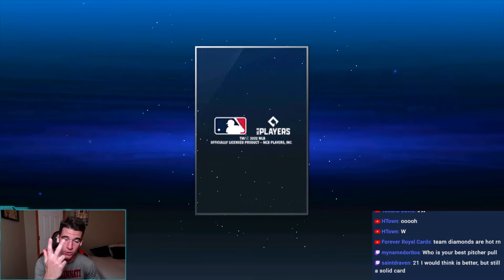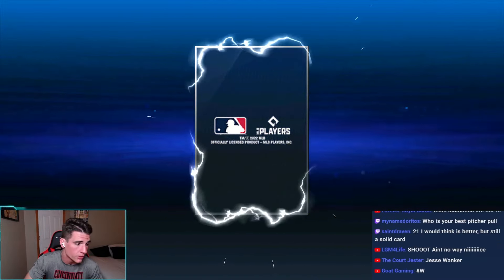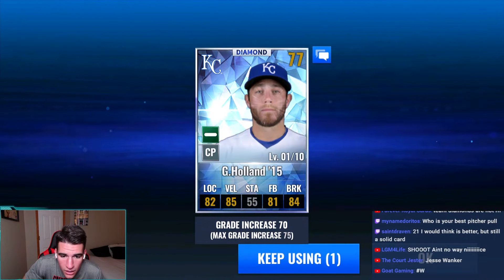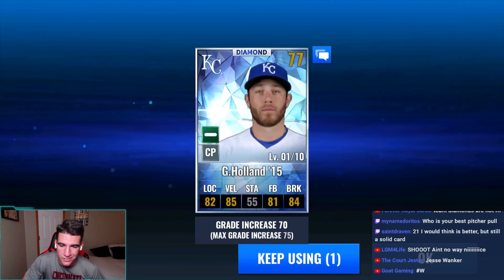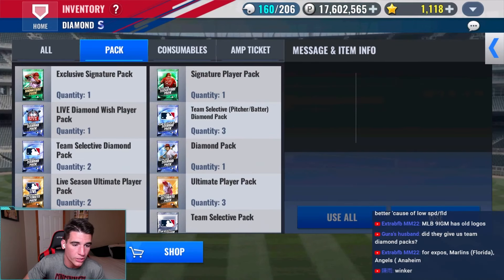21 I think is better, 20 is still nice. I know we don't have 20 or 21 for sure, so we can still use it — still useful for us. Not the highest level ever but cool. We'll do the random ones first where we don't get to choose pitcher or batter, and then we'll go into the team select ones.